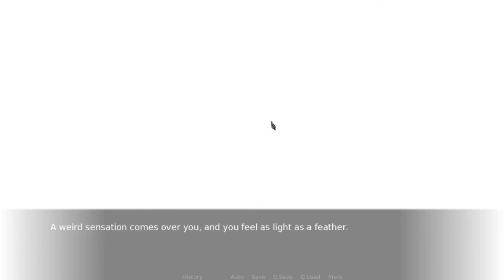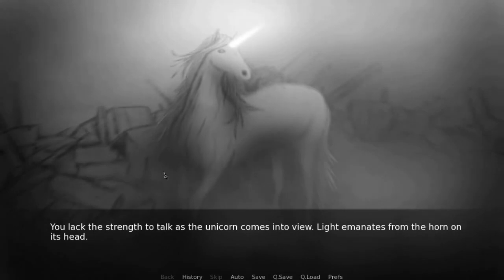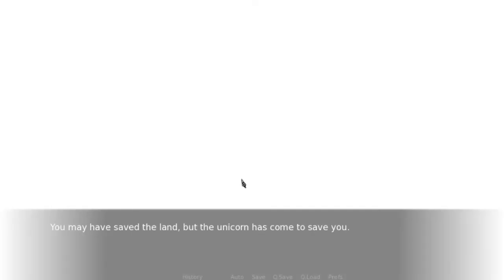A weird sensation comes over you and you feel as light as a feather. You begin to feel a tingling sensation all over your body as you hone your senses. The feeling suddenly flees your body and you find yourself motionless. Everything is cold. Your ability to concentrate begins to leave you. You open your eyes, witnessing what is left of the tower. You begin to feel something — warmth, light — it is coming back. The unicorn! You lack the strength to talk as the unicorn comes into view. Light emanates from the horn on its head. All you can do is smile as the creature approaches. The light intensifies. You may have saved the land, but the unicorn has come to save you. Your adventure does not end here. All unicorns and rainbows.